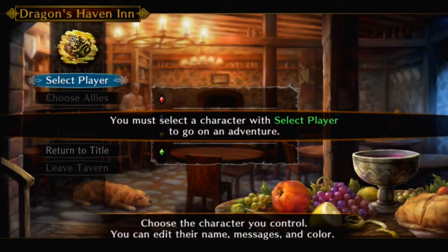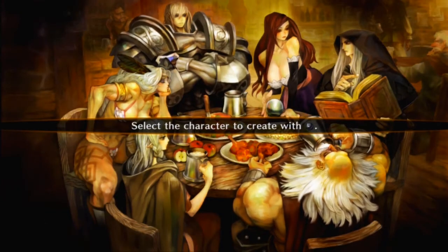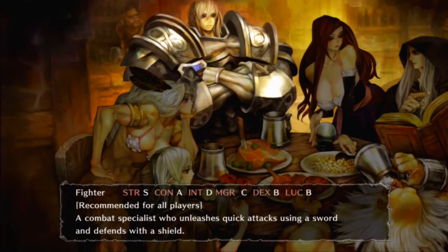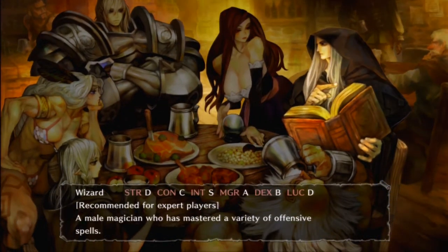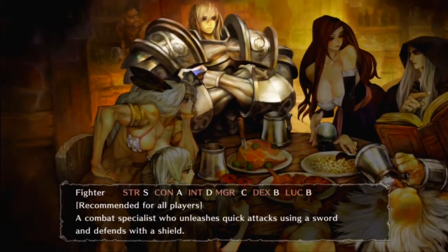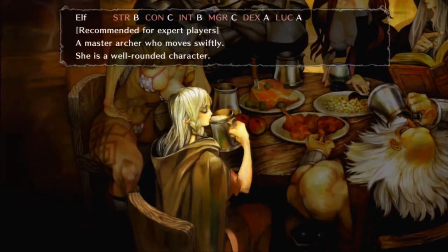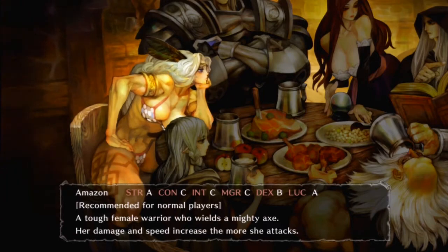You must select a character to go on an adventure. Let's pick one. Create a new character — select the character to create. Whoa, Siegfried the Fighter, the Sorceress, the Wizard, the Dwarf, the Elf — recommended for expert players — and the Amazon, recommended for all players. In all honesty I want to play the Elf, but I'm not an expert so I'm not sure whether I should.